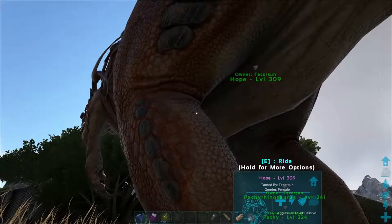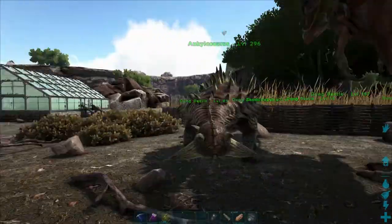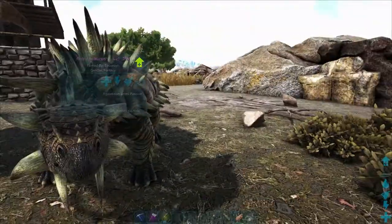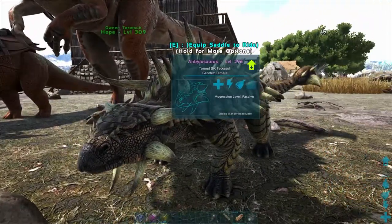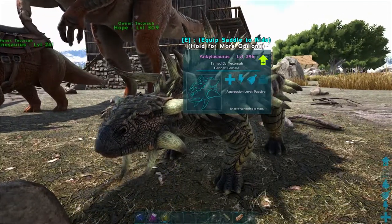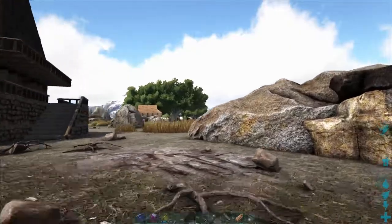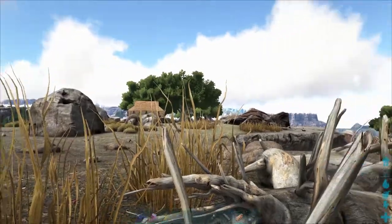But I can walk up to anybody else fine. The other peculiar thing is the saddle disappeared. Since I first discovered this, I've tried logging out and back in, resetting my server, and I've tried taking it all the way over to the other side — just to the other side of my little peninsula.